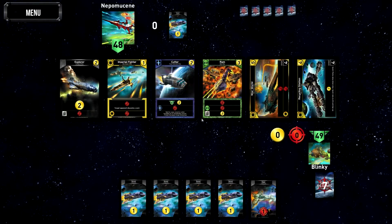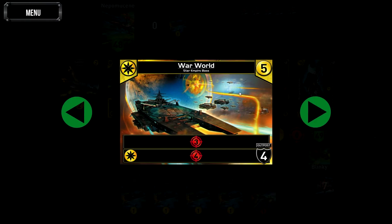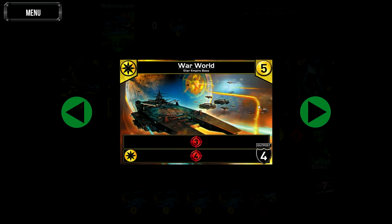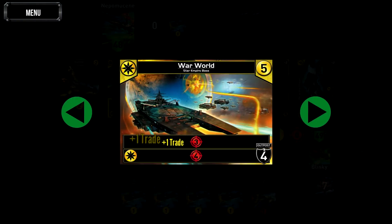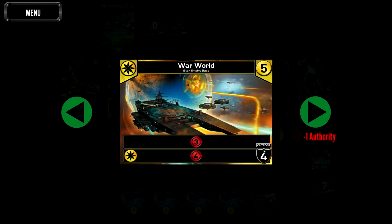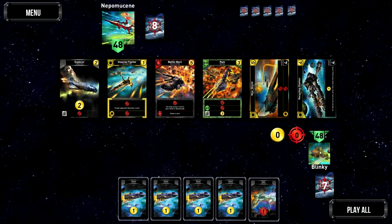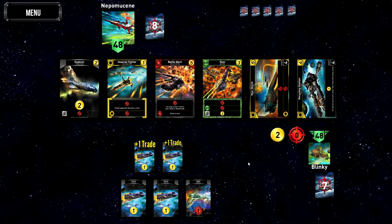I should explain bases. There are ships - your normal things - and there are bases. Bases stay on the field after you end your turn, so you get to use their effect every turn unless your opponent destroys them - they have health you can see at the bottom. There are two types: outposts which have a black shield, and normal bases which have grey. You must destroy outposts before you can damage anything else - the opponent's face or any other bases.